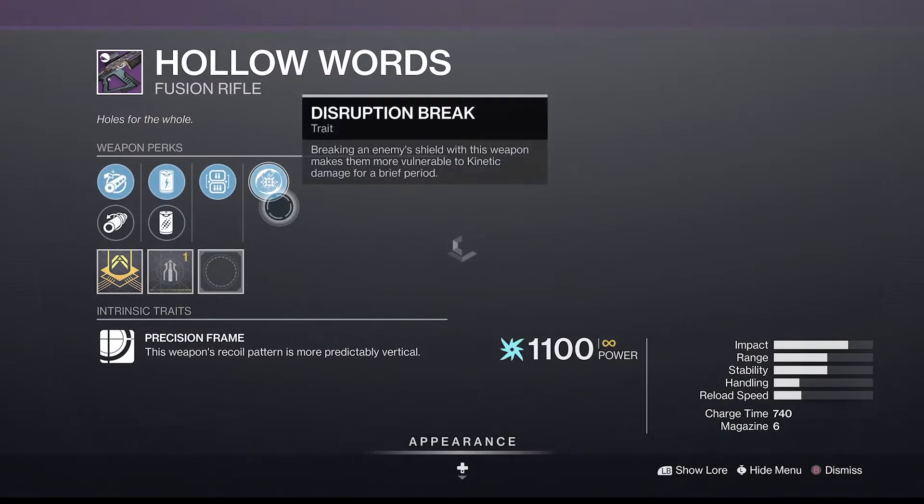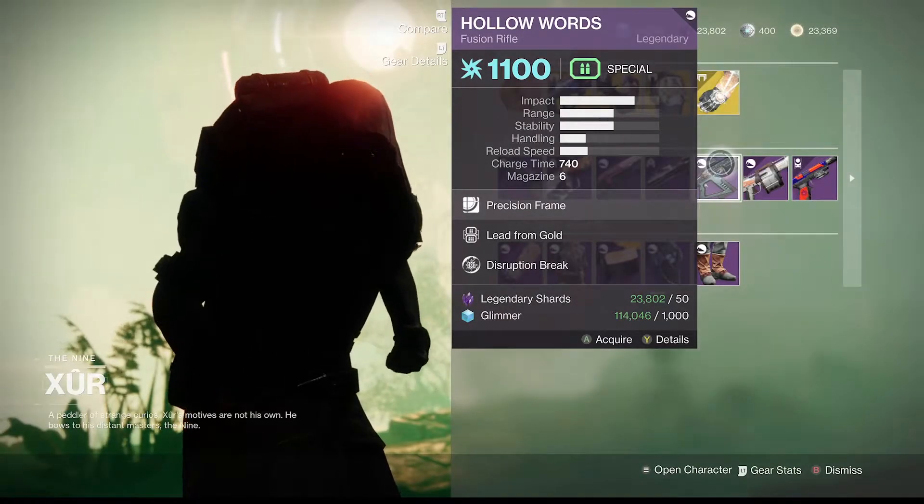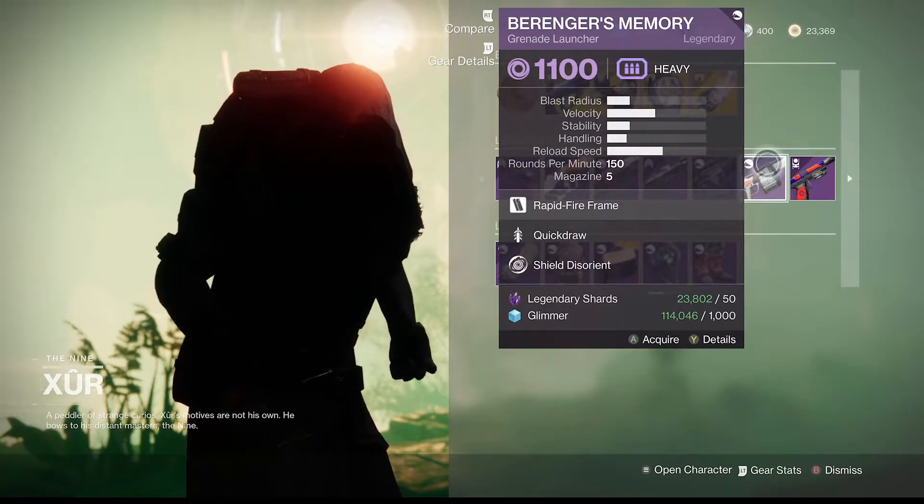The Hollowed Words has Disruption Break, Lead from Gold, and Accelerate — not really anything good here. There are much better rolls on that fusion rifle; I would say it's pretty bad.